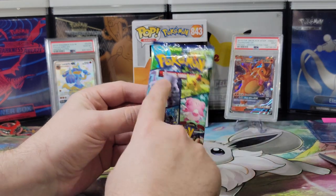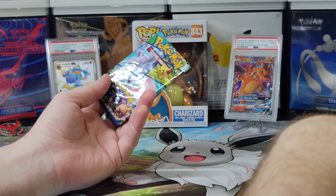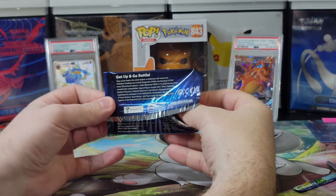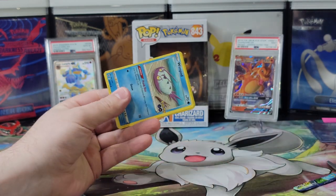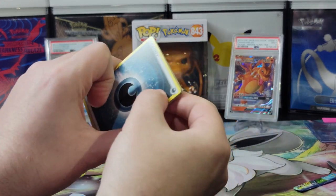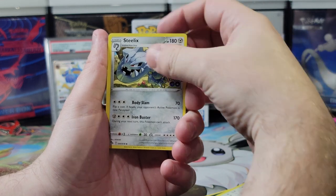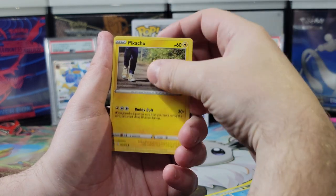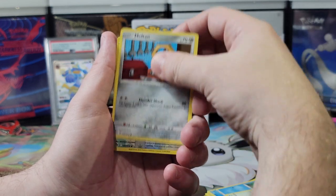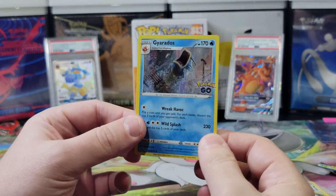Time for the second pack — second pack magic! This pack is gonna have water energy and it's gonna come with a win just like the last one. I'll guess fire again. Dark — it's not gonna be a winner. Spark, Chansey, Steelix, Windpod, Pikachu, Squirtle — he's always so happy — Bidoof, Meltan. Reverse Holo. And a Gyarados. I always like a Gyarados.